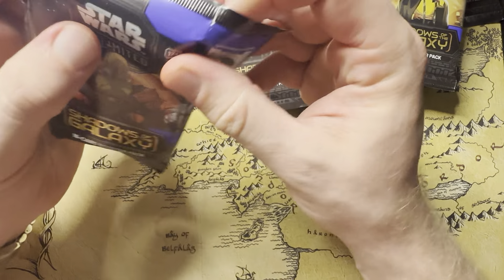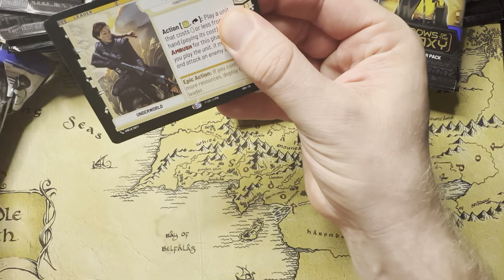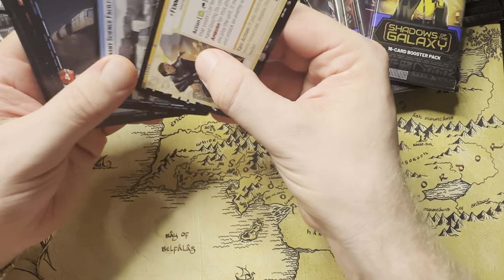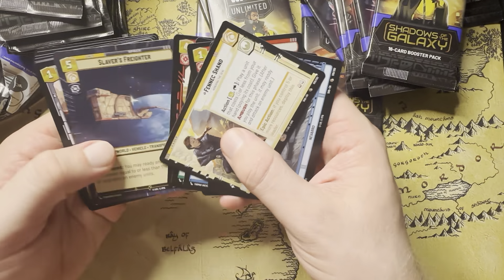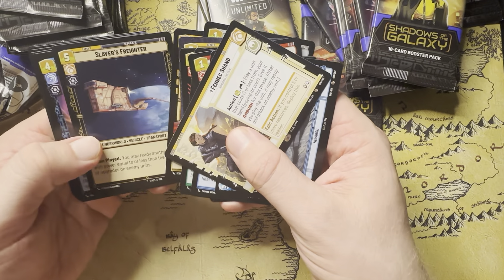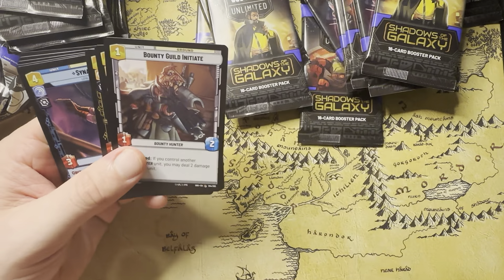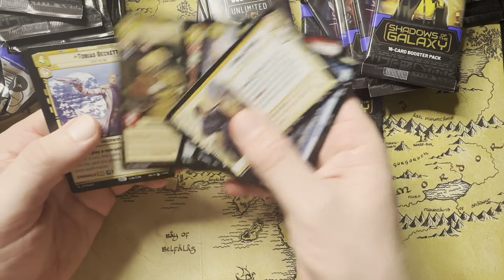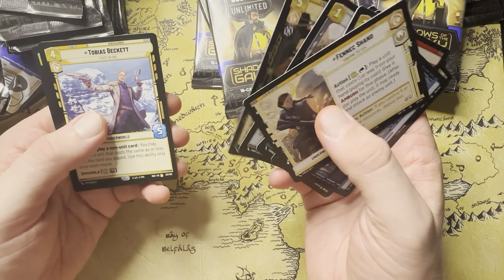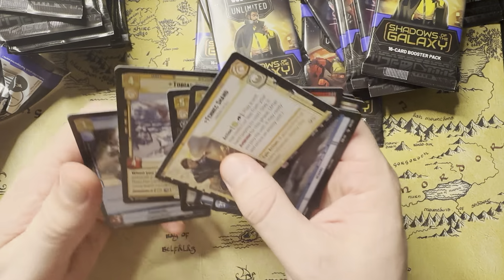This is a Boba Fett pack. Let's see if there's any goodness. Fennec — nothing. We got a hyperspace there, and our rare is going to be Tobias Beckett. And then a Foil Foundling.